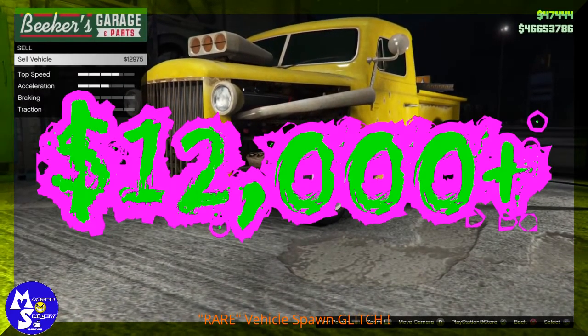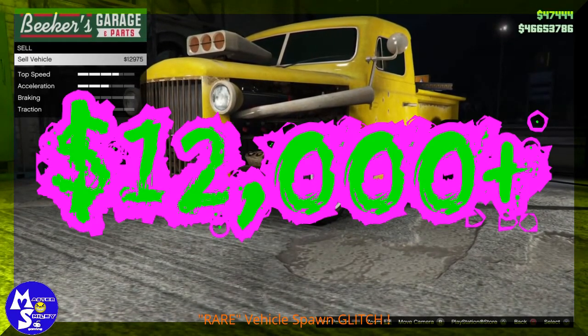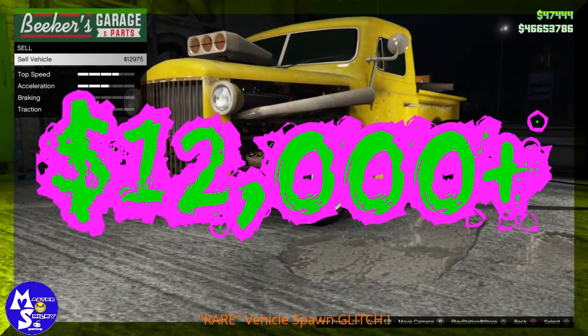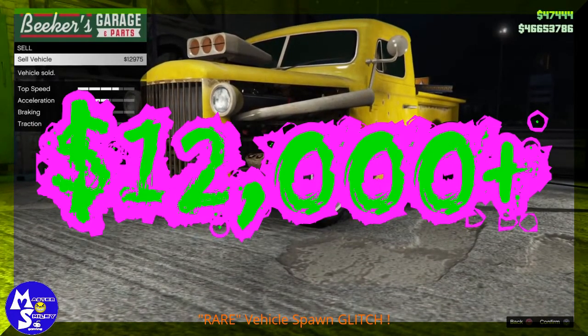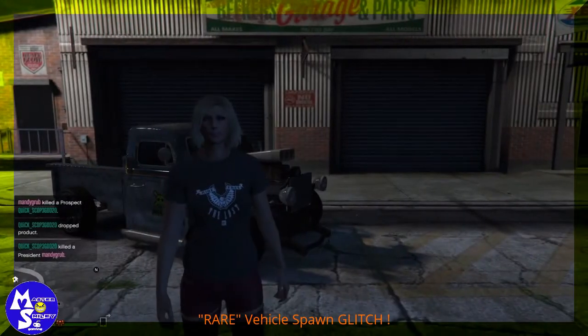It sells for a little over $12,000 — not a huge amount, but it puts money in your pocket, especially if you're broke. You can also buy a tracker, buy insurance, customize it, and it'll probably sell for a little more if you add customs.